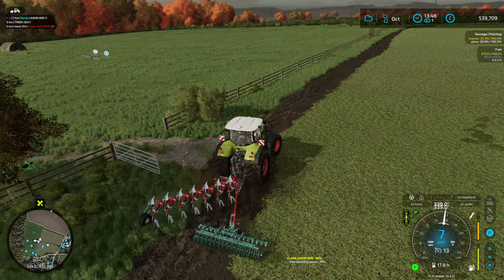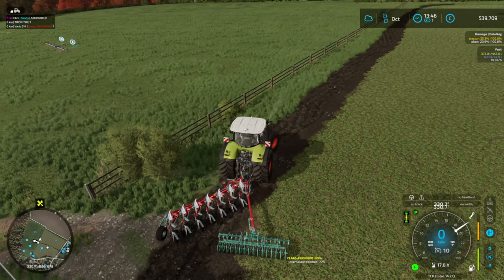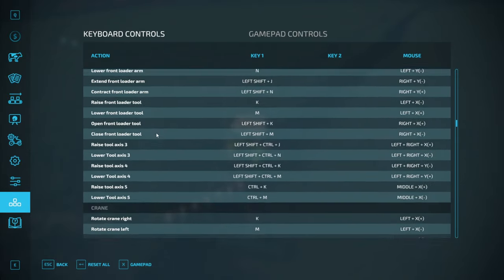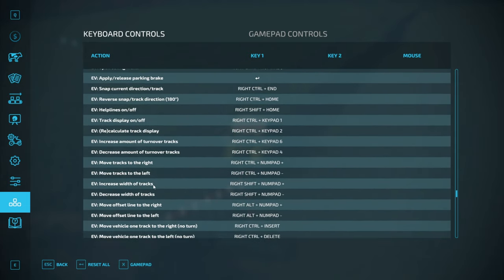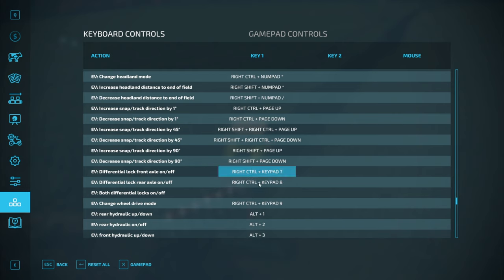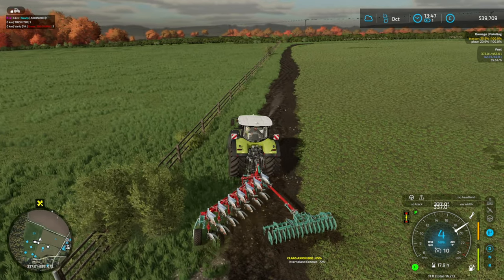Oh, missed a little bit there. Come on. There we go, let's go back over this edge real quick. We're gonna spin our tires — what's the control for turning on the diff locks? That's the enhanced vehicle mod I'm pretty sure. Rear axle lock — right control, keypad 7, 8, 9 — both diff locks on and off. Lock both diff locks. There we go, that did the trick.